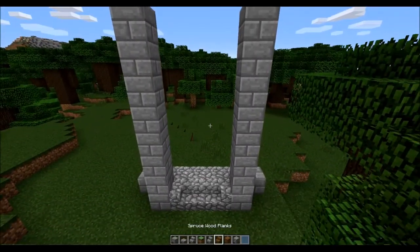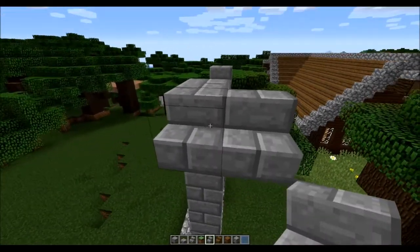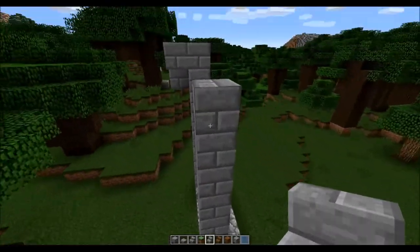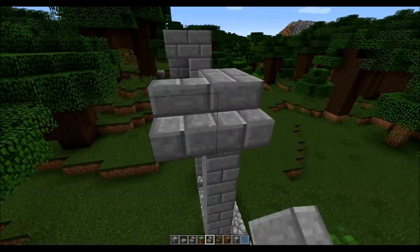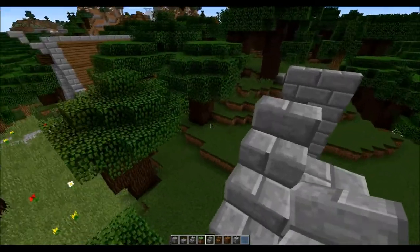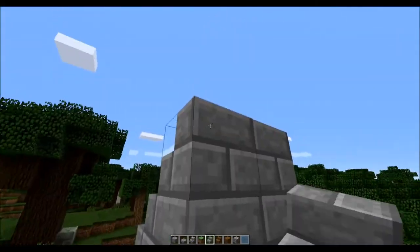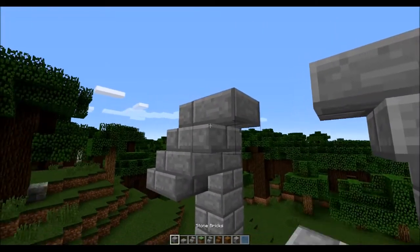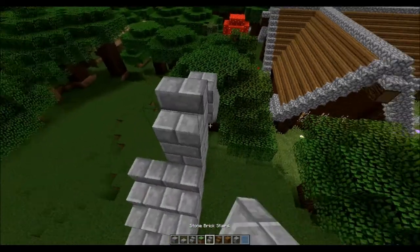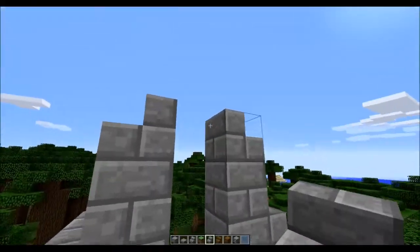Then we're just going to build a usual roof out like this, and then out like that, same thing on this side. That's actually not going to be there. Then we can put these upside-down stairs on here like that, then we take stone bricks, bring it up, stair on that side, and then one in the middle.